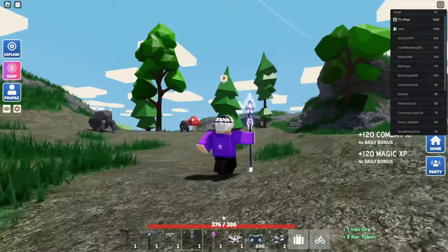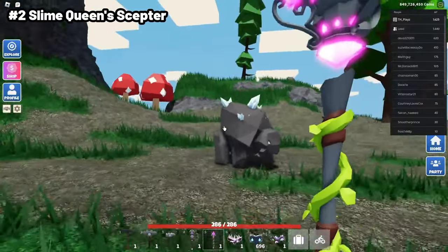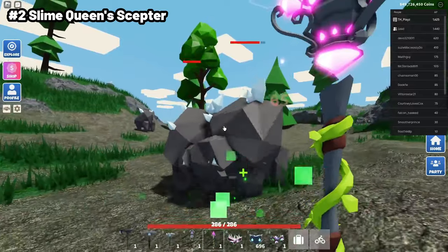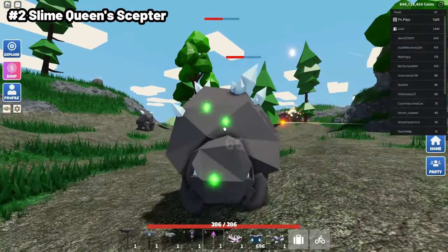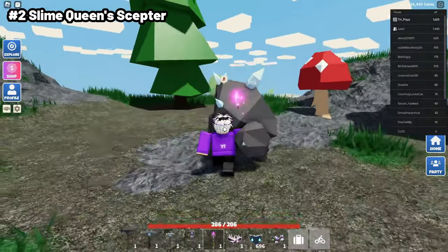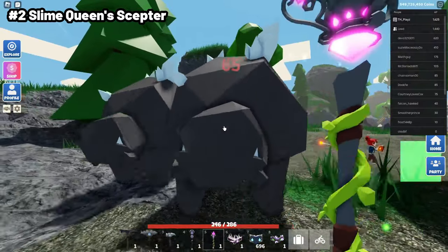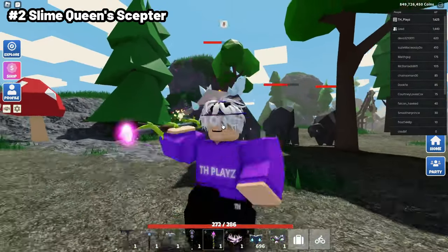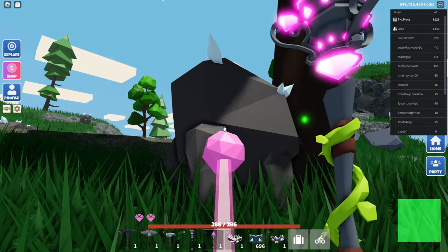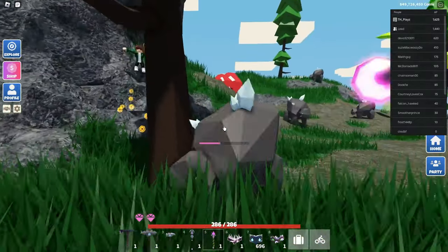The next one in Magic is the Slime Queen Skepta. The base damage is around 63 to 77, but it has healing — that's one of the reasons it's up here. I'll take a little bit of damage from this mob and show you that I heal from it. As you can see, I'm hitting them and I am healing. When you hold it down it does around 77 damage, and when you just click it does around 65, which is pretty good, but the main reason it's here is because you heal.